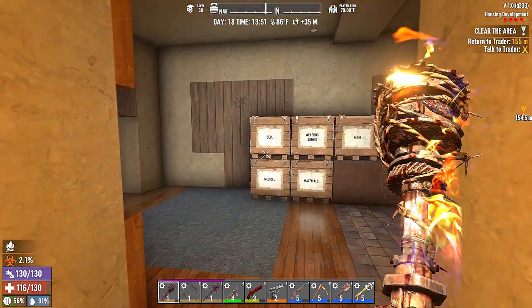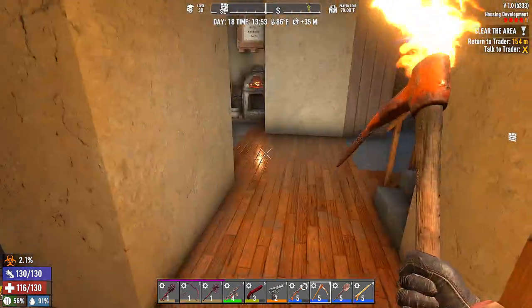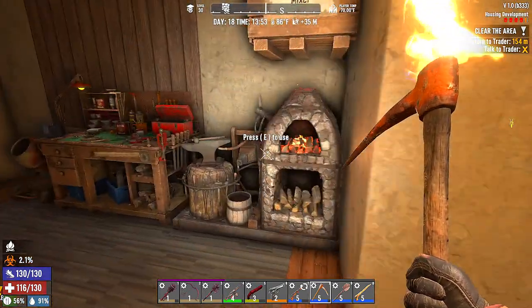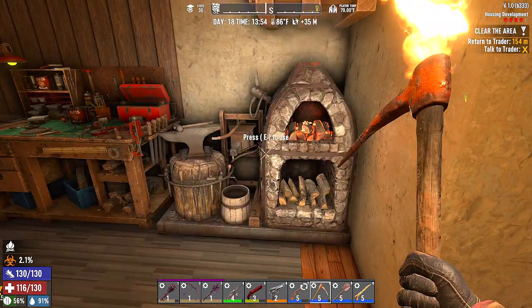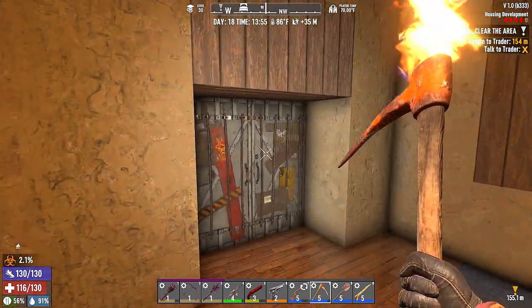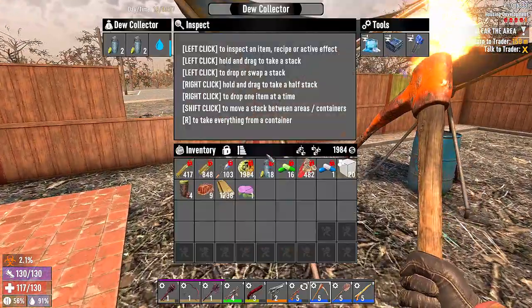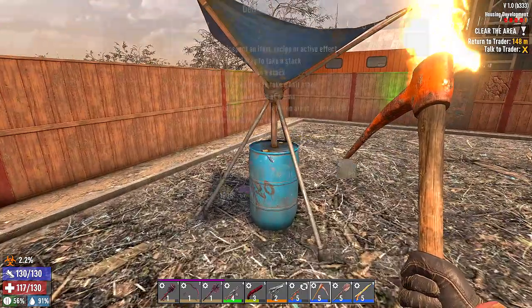As you can see here, we have the steel club and the steel axe — I really should have gotten a steel pickaxe instead, but I didn't plan accordingly. We've got a little bit of an infection and it's almost day 14, about two o'clock in the game time.